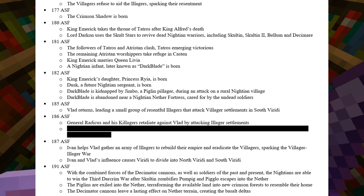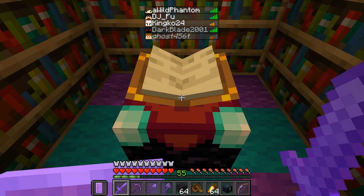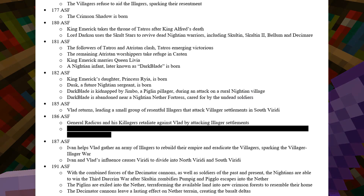In 185, Vlad returns from his self-exile, leading a small group of resentful illagers that attack villager settlements in South Verity. In 186, General Raticus and his killagers retaliate against Vlad by attacking illager settlements. There's also something blocked out here — I wonder if there's some sensitive information that maybe Ivan or Vlad or some other magical being could have somehow blocked out from this book. But we'll skip past that; I'm sure we'll find out eventually.